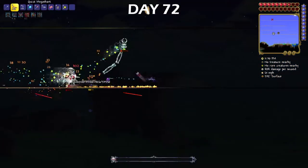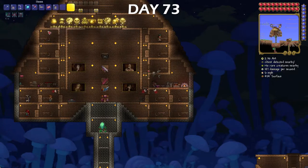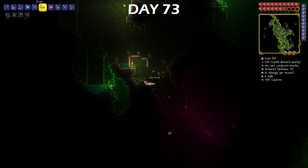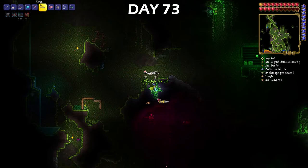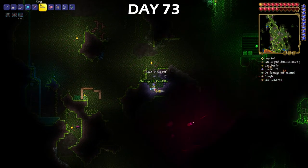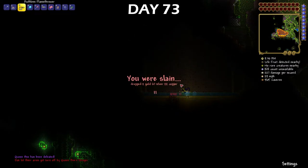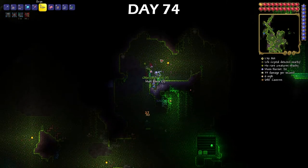Late on day 72, I beat Skeletron Prime super duper easy, and on early morning of day 73, I used the souls of might from Skeletron Prime to make a flamethrower. Since I had defeated all three mechanical bosses, I went to the jungle to start farming for life fruits and chlorophyte ore. The life fruits give you a little bit of extra health — about 100 after you get 20 of them — and chlorophyte is just the next ore. I ran into the Queen Bee in the jungle, and I only ended up dying after killing her because I just wasn't trying hard enough. Day 74 started and ended with the same thing as day 73, but right in the middle there was a solar eclipse, and there was only one thing I wanted — the death sickle from the reapers — because with it I could hit enemies through walls.